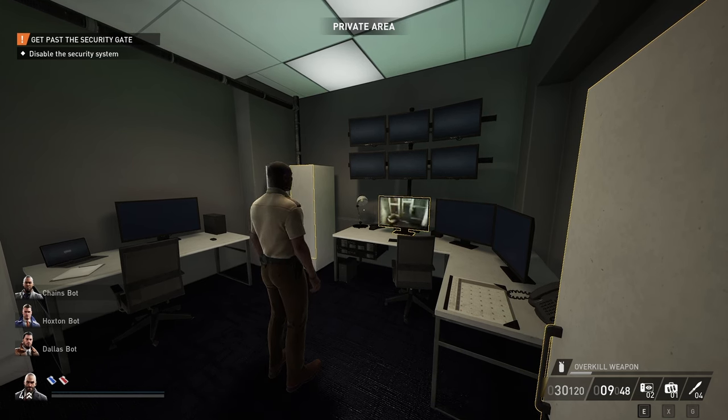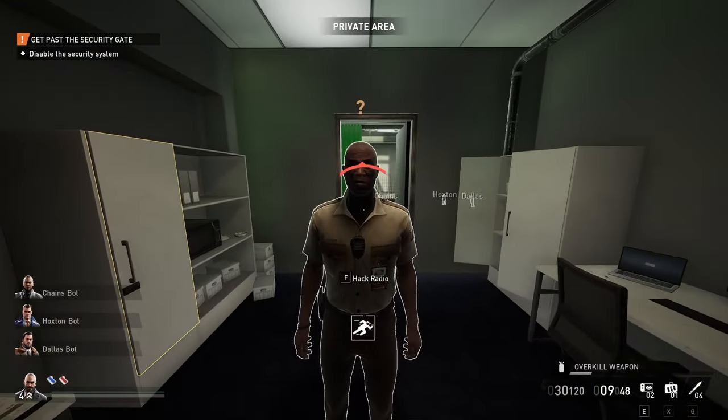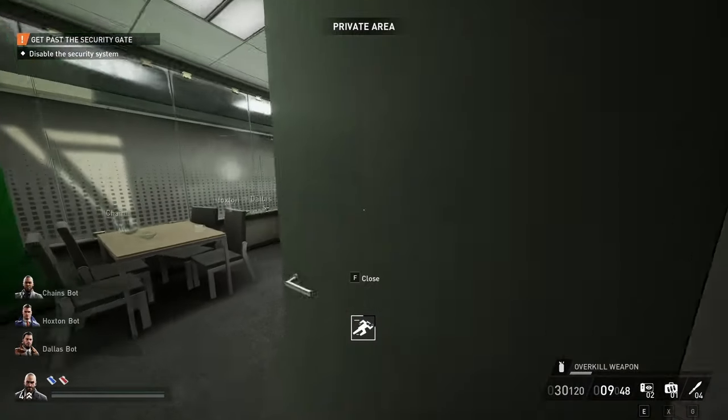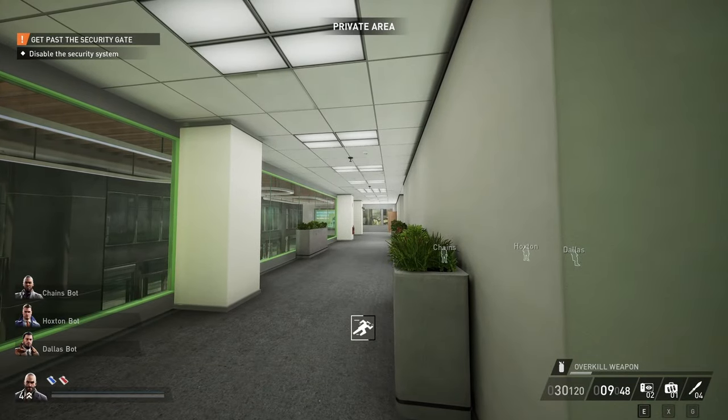We're going to start with the easiest again — a private room. The simplest thing is just to walk in unmasked, trigger him to escort you out, and after that you either follow him or just hack his radio and run away. Just straightforward and simple. Now for secure rooms, there are basically two main ways of stopping the cameras without killing the guard.